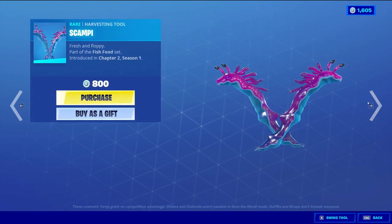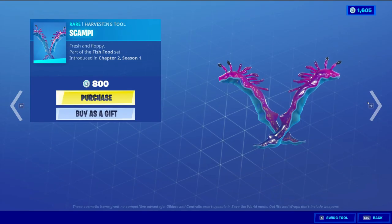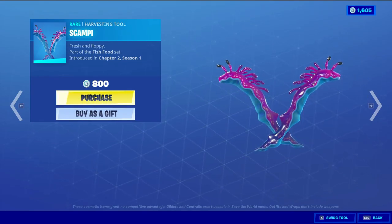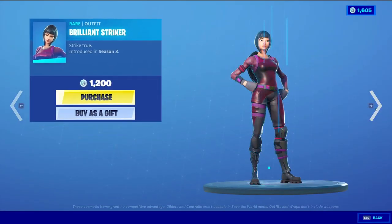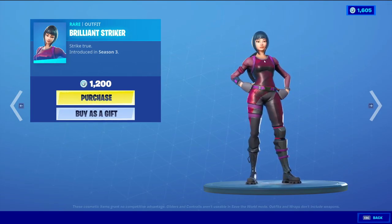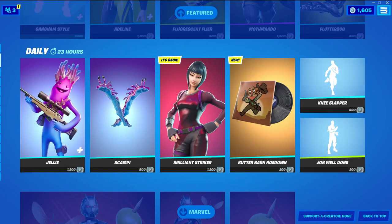The skin does not have any styles. Scampi harvesting tool — I guess we didn't get any of the bounty hunters back. I'm just waiting for that to maybe buy some, don't know. Brilliant striker — I don't remember seeing this skin. I know there's one with that haircut, there's a skin that looks like that.